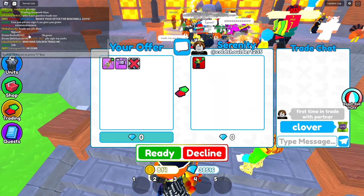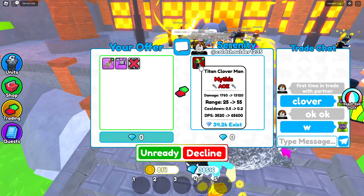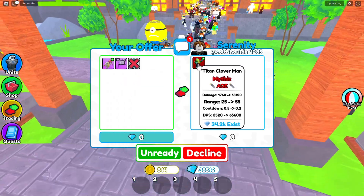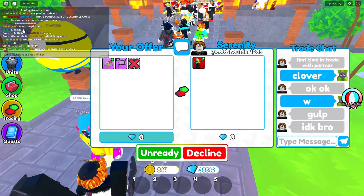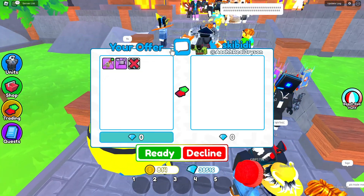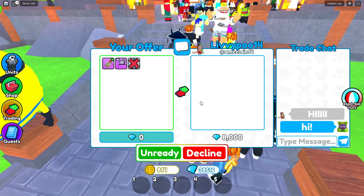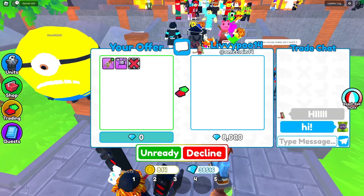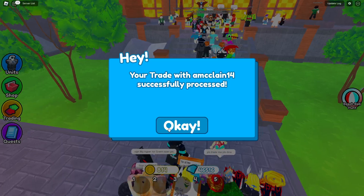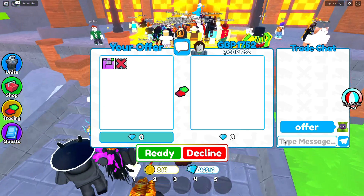Someone offered a Titan Clover Man in chat for my beach ball — no way he's actually doing it. This is worth like 30,000 gems and that's only worth like 6,000. He said he didn't know and backed out. We need a real offer. Someone offers 8,000 gems for the Titan Beach Ball — I paid 5,000 so that's 3,000 gems profit. He's actually doing it, let's go!